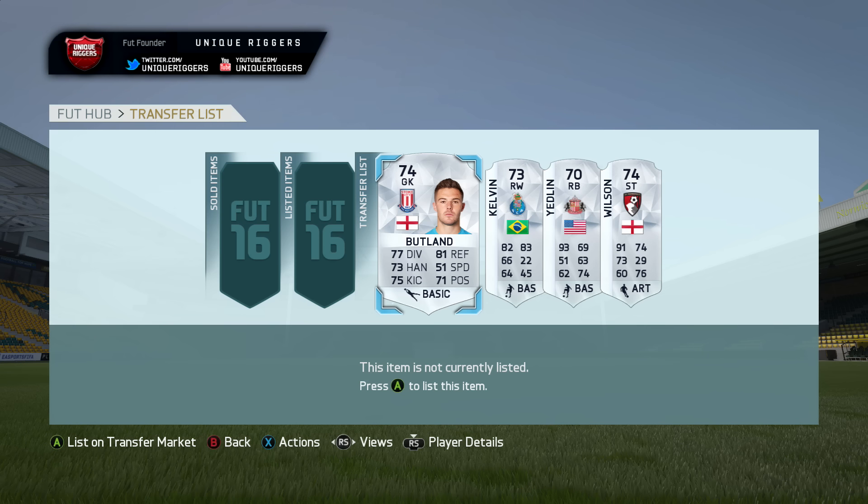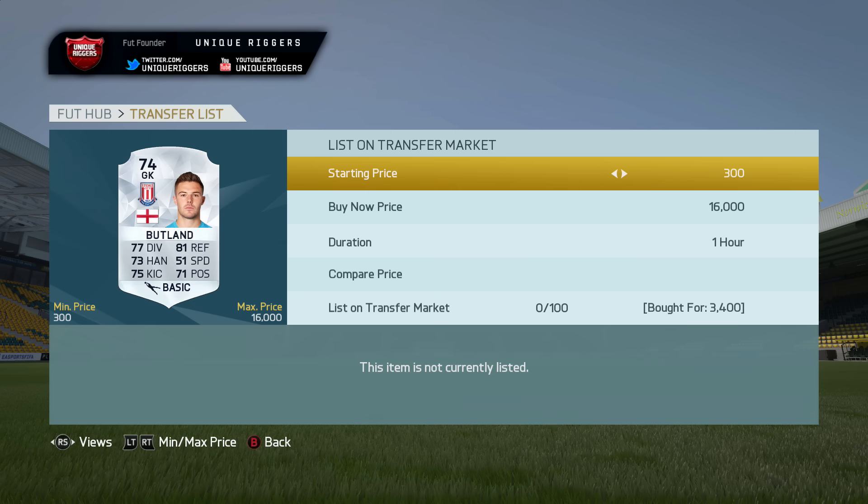So at the minute it's Team of the Year, and most people are trading with gold cards, and silver and bronze cards seem to have been forgotten. There's barely anyone bidding on them, and you can actually get quite a few silver and bronze players pretty cheap through bidding. I've got four examples here.